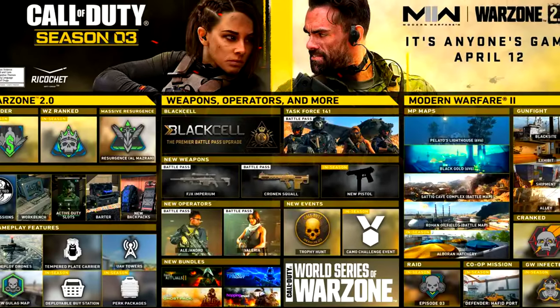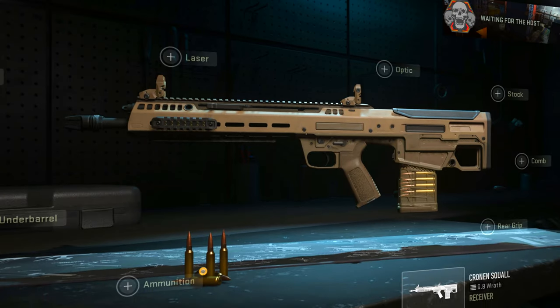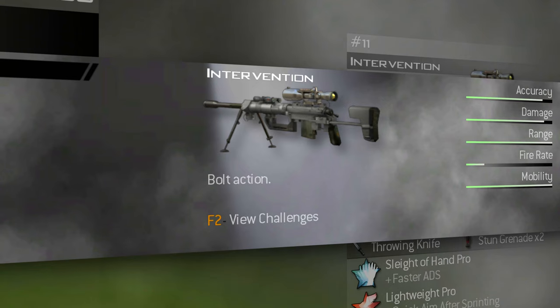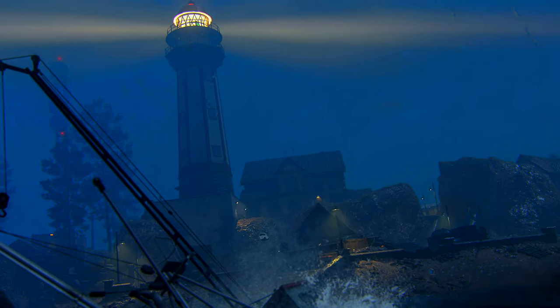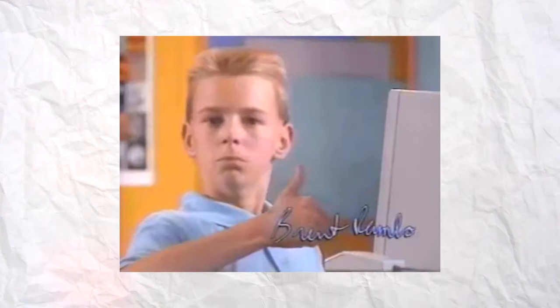It's that time again. Modern Warfare 2 Season 3 is finally here. Call of Duty just dropped a bunch of new maps and weapons in this update, but one of them in particular caught my eye. The FJX Imperium, aka the Intervention from the OG Modern Warfare 2, is finally back after all this time. Today I'm gonna hop into a custom game with my friends Sasaki and Lynx on the new Paleo's Lighthouse map, and we're gonna try to hit the first ever trick shots with the new Intervention. Wish us luck and enjoy.